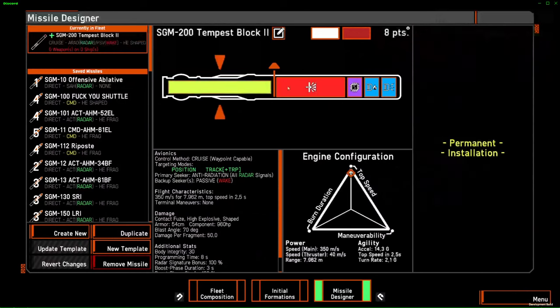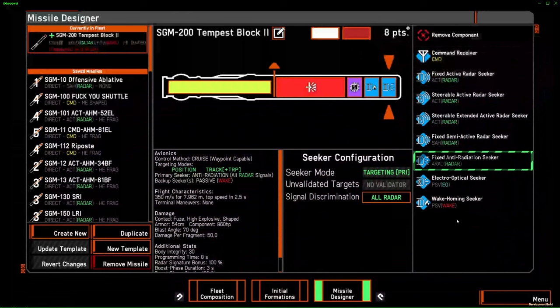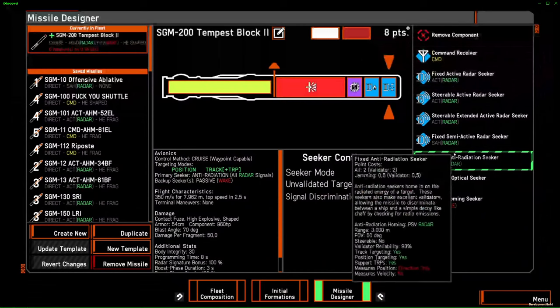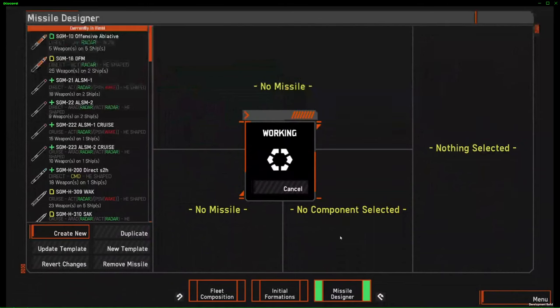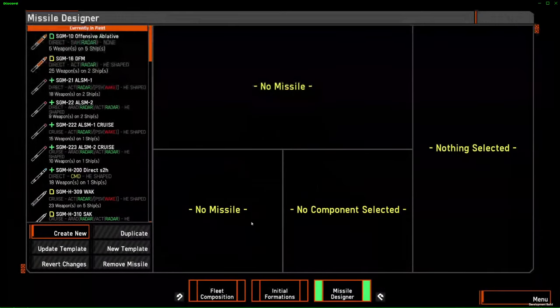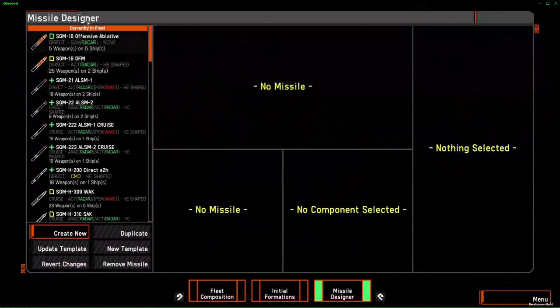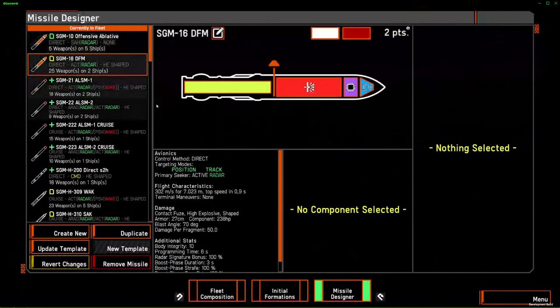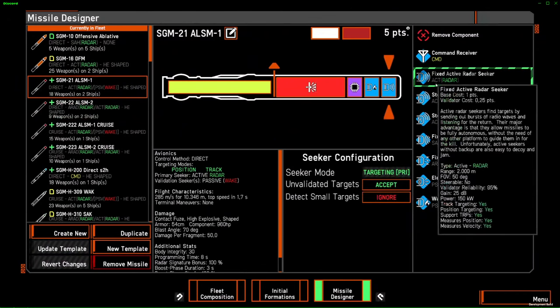We've covered pretty much every seeker. The only thing we have to cover now is seeker combinations, and I think that's easier to do by looking at practical applications. This is a collection of practical uses of missiles by ANS with as much variety as possible — a good way to showcase the combos. Let's start with the S2s since it's what we started talking about.